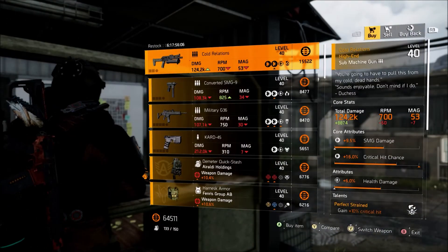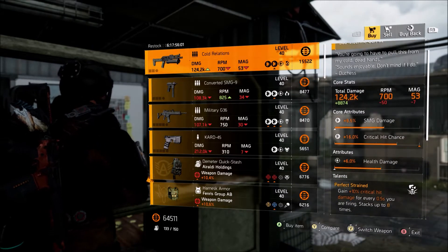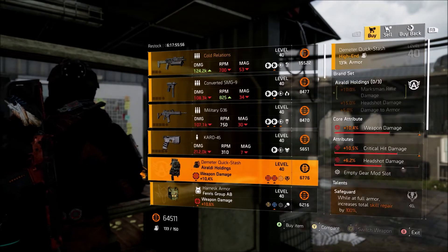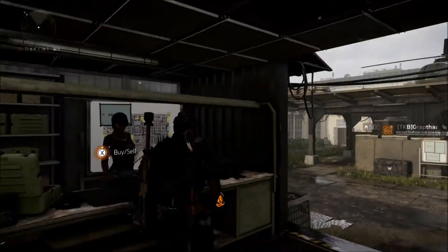This is the front desk vendor. This week she is selling the Cold Rations SMG. This is the named PP19 with Perfect Strained. So if you guys are trying to collect all the named items, slash gear and weapons, I would recommend grabbing this. I'm going to scroll through the rest of these items in case you guys need them or any of the rolls, and I would recommend picking them up if you do.